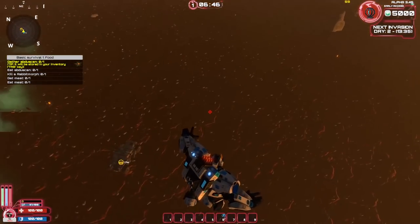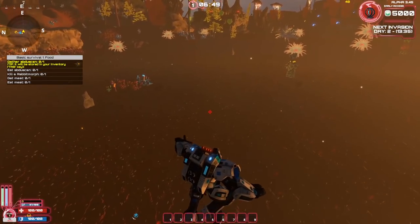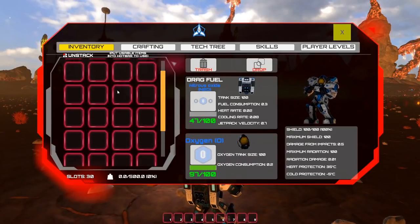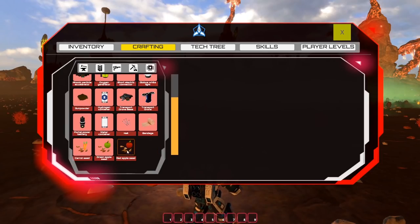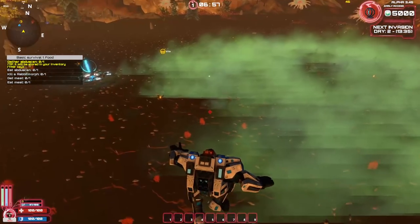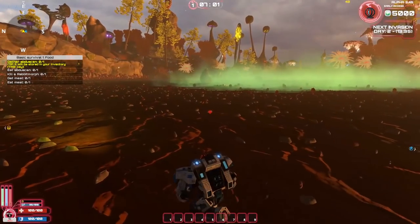Let's land and try one of our first objectives — kill a bunny or something. The toxic gas is coming back, let's stay away from that. Our goals are: gather an abdu scan from inventory, eat an abdu scan, and kill a rabbit morph. Looks like we can actually plant trees and do farming too, so there are survival aspects with food and farming. On the left side: oxygen, health, shields, and radiation contamination levels.